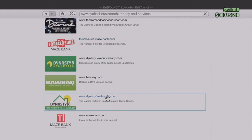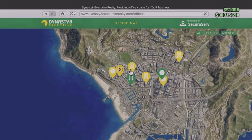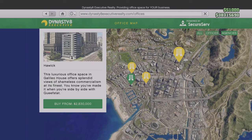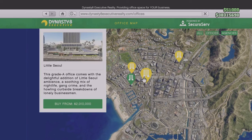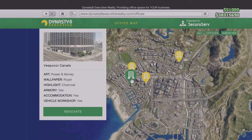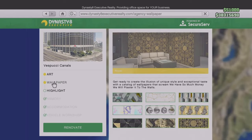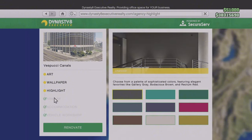First and foremost, how to get an Agency — where do you purchase one? You get it on Dynasty Executive. I think there's four in the game. There's four Agency locations: Little Seoul, Rockford Hills, the one up there to the top right, and then of course the Vespucci Canals. I got the Vespucci Canals one just because it's close to my nightclub and a few of my other businesses, but the location doesn't really matter too much.